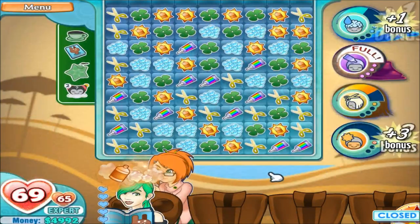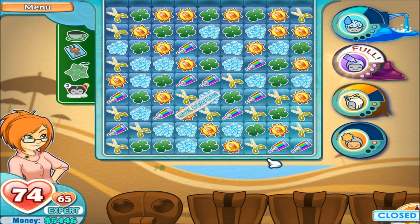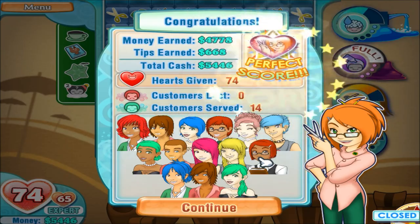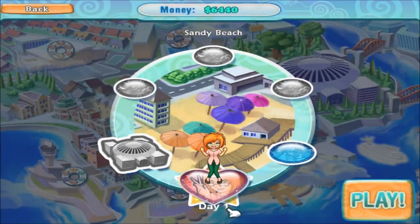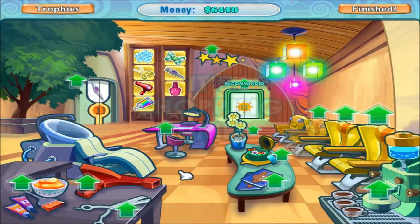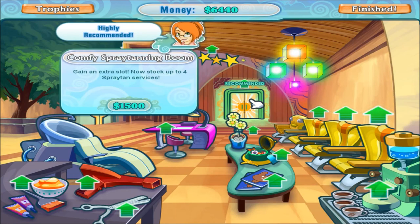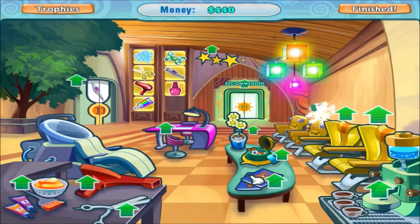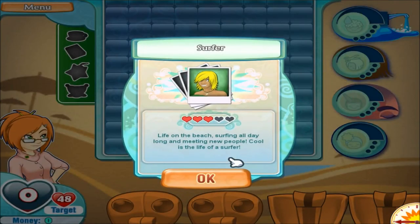Have a joker, and 74, and perfect score! It's shopping time and time to upgrade that chair. There's a door right there, extra slot — but maybe next time. First the chair, because my customers need to be very patient. And surfer — life on the beach, surfing all day long, meeting new people. Cool as the life of a surfer.